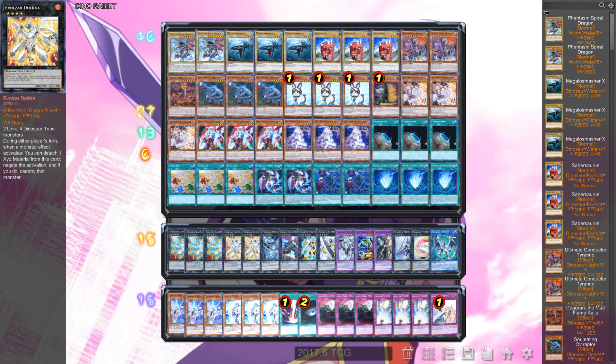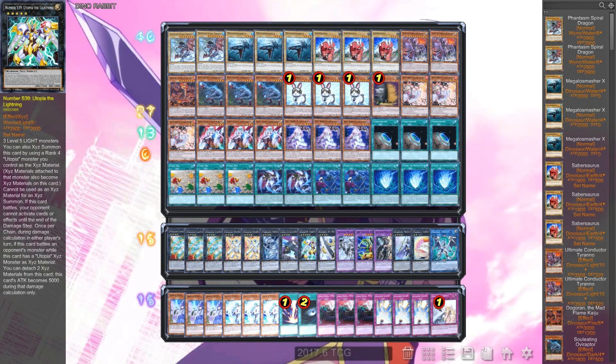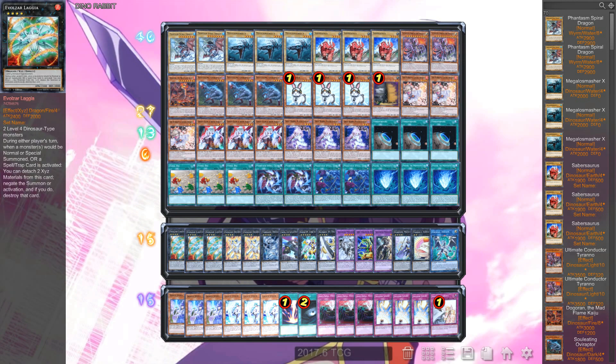I've also got more hand traps in the side deck for invoked hate, but we'll get into that later. Next up, three Lagia, three Dolkka — or two Dolkka. These are the main cards you go into off Rabbit into your dinos. I play three Lagia because some decks you only summon Lagia, and Dolkka is less used so no need for three. The others you summon are Tornado Dragon, Castel, Utopia the Lightning, and Utopia. Utopia the Lightning is in there in case they use Masterpiece — you can normal summon a Rabbit and out their Masterpiece with Lightning. It's good against Ultimate Conductor Tyrano and Blue-Eyes as well. We only really go into the extra deck for Lagia and Dolkka.